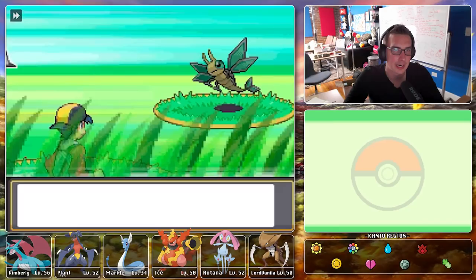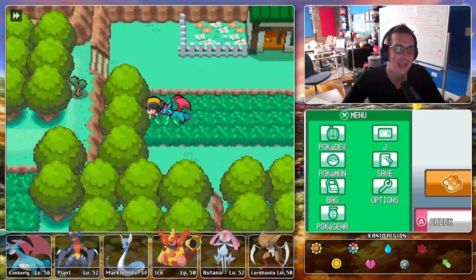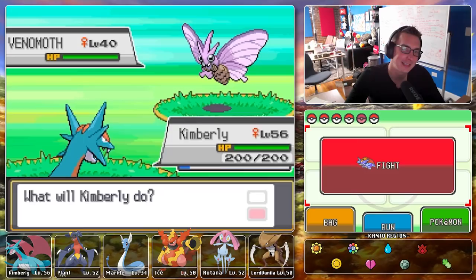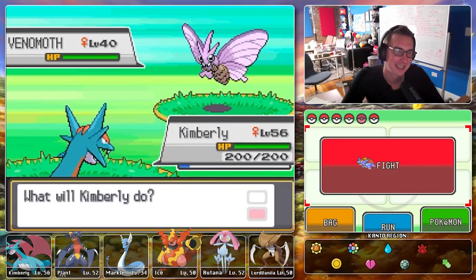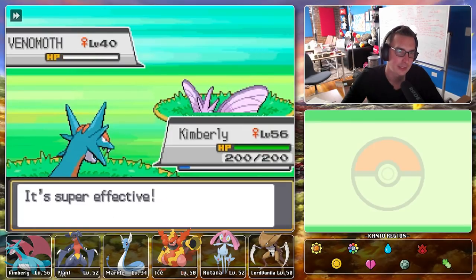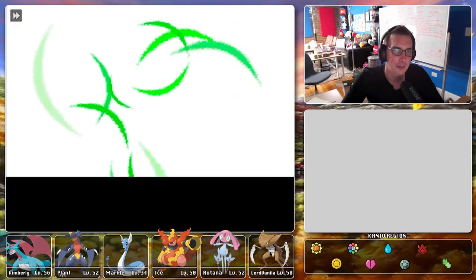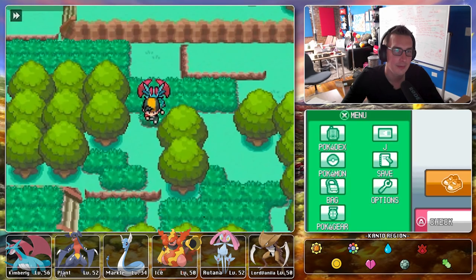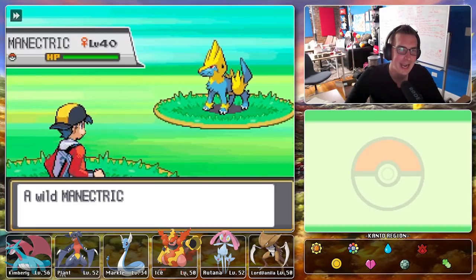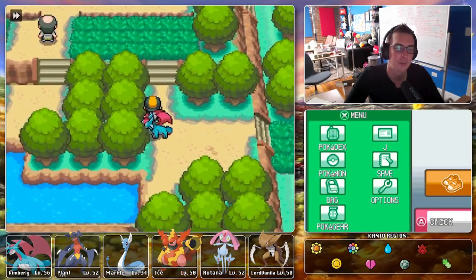Let's go over to Mount Silver. Oh, remember when we almost got a Flygon? That could have been a reality! The Flygon was lurking. Imagine the team — Garchomp, Salamence, Dragonite, Flygon — we even have Tyranitar in the box. We could be so powerful. Kimberly is just wrecking this Venomoth. The encounter rate on the way to the cave is insane — we're just leaving a trail of dead Manectrics. Not like we don't need the experience.